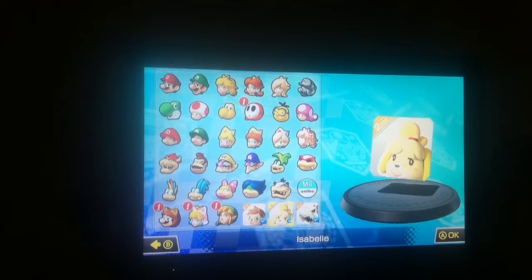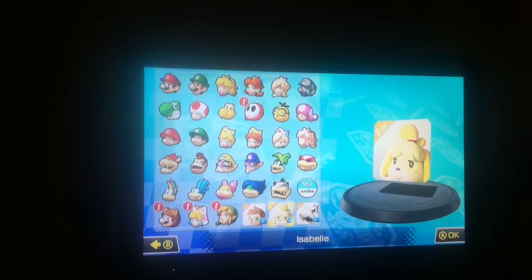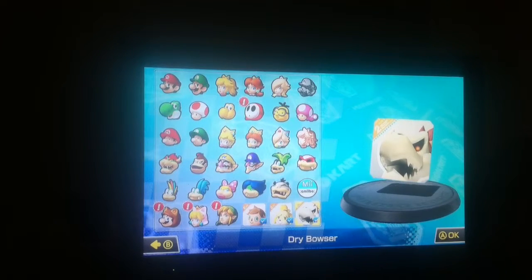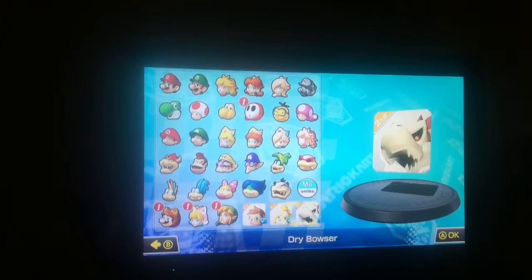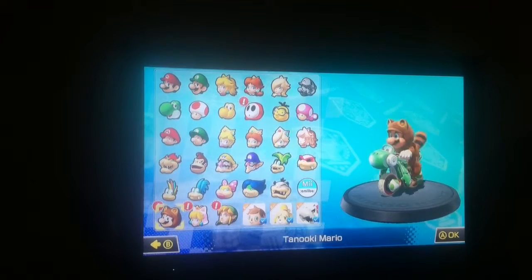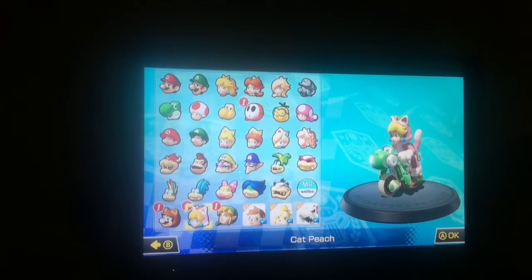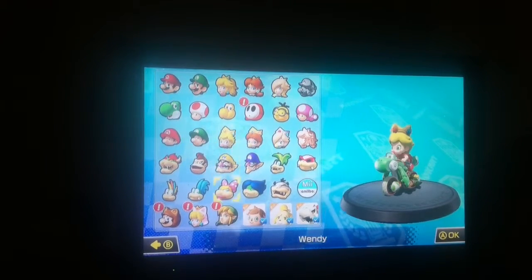The next ones coming are the Villager and the dog. I'm actually not very familiar with this character, but I know it's a fan favorite. And Skullbowser - that's pretty cool. But for this one, the characters - I think this is kind of cheap, just putting in Tanooki Mario and Cat Peach. It's kind of cheap; I feel like they could have done a lot more.